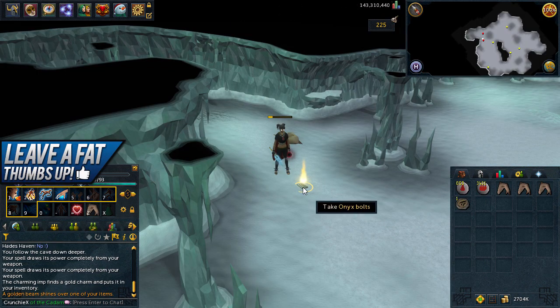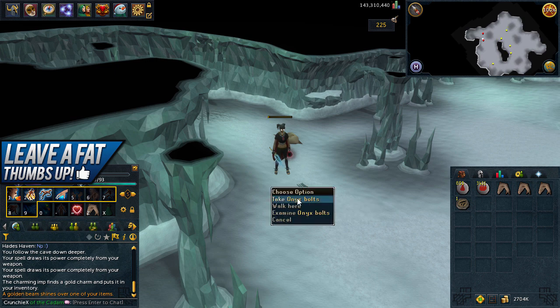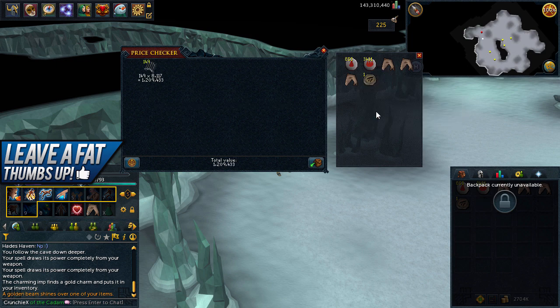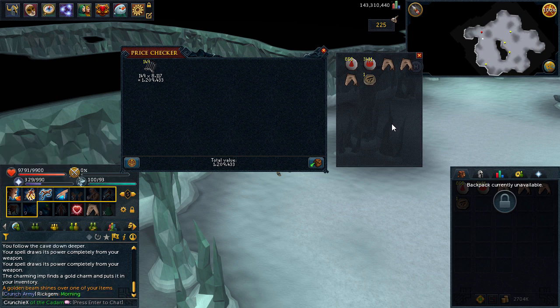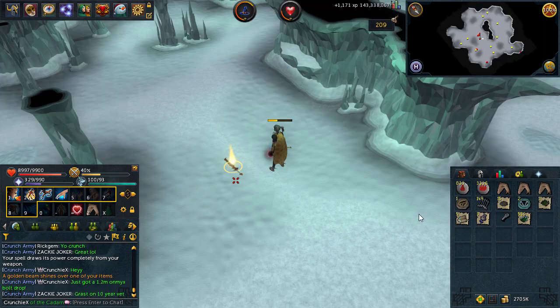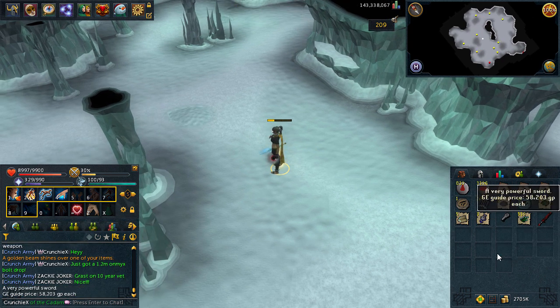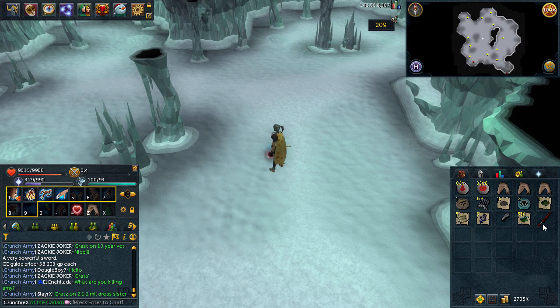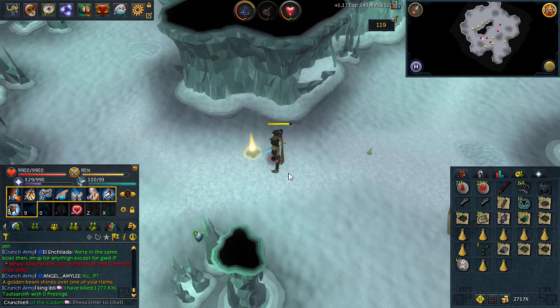This is the second kill of this task and I've got a golden beam! I changed my beam settings to 100k plus, and we've got some onyx bolts — 149 of those. Let's have a look at the price... 1.2 mil! Oh my god, I just got a 1.2 mil drop on the second kill of this task. That is absolutely insane! We've got another golden beam — it's a dragon longsword. I changed the loot beam settings but I don't know why the lower value items are still coming up. I set it to over 100k — I've done that twice now and it just hasn't changed.